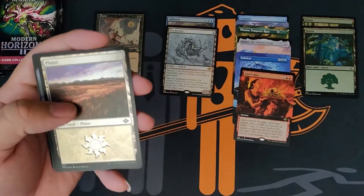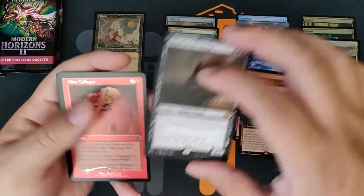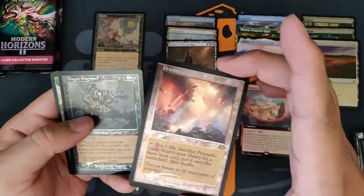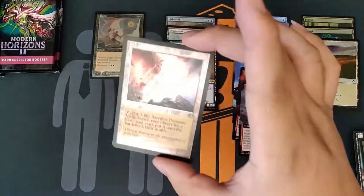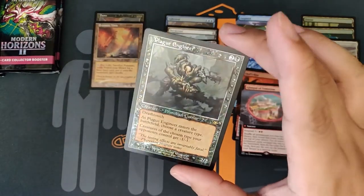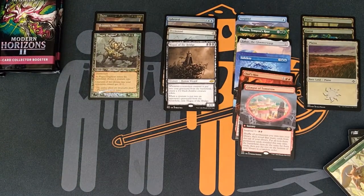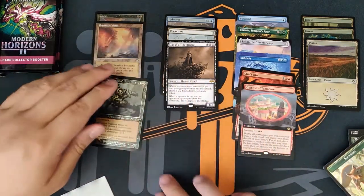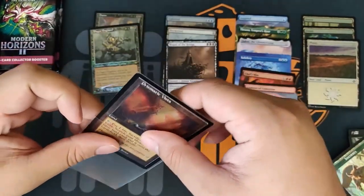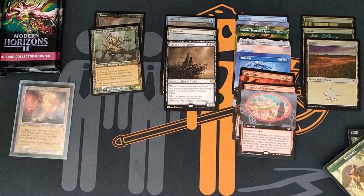Etched Glimpse of Tomorrow, Sudden Edict, Magus, Mind Collapse, Scale Up, Bone Shards — and boom goes the dynamite, Prismatic Vista foil! That is beautiful. And Plague Engineer. Prismatic Vista in the old bordered foil is just so beautiful that I have to sleeve that bad boy up right now. That is just gorgeous — that earns a sleeve ASAP.